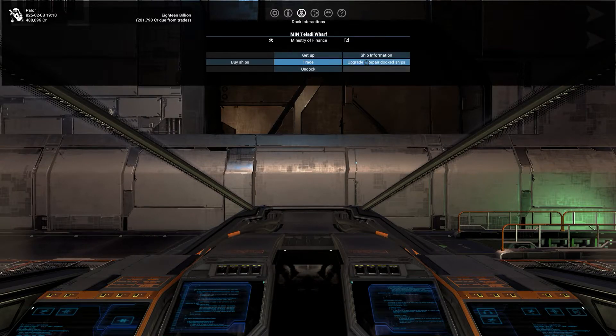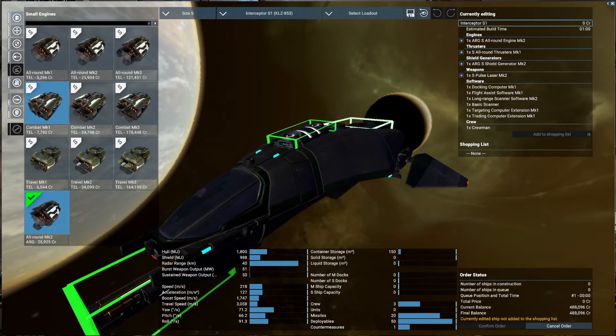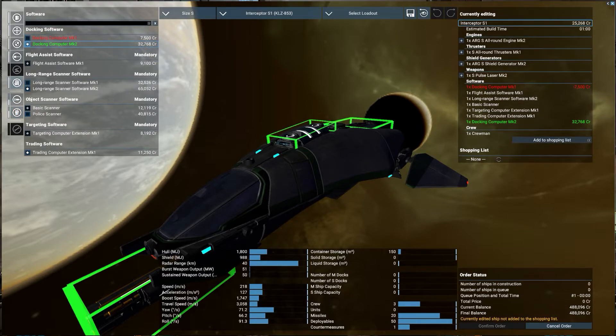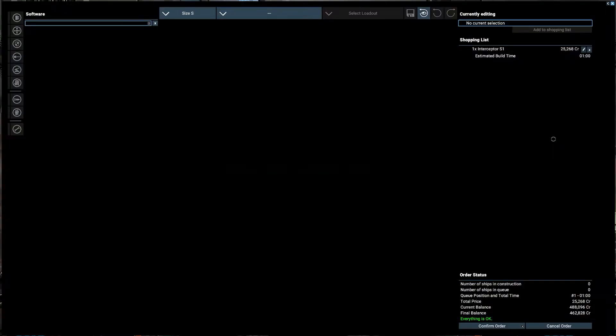It's only 7,000 credits, but realistically by the time the Docking Computer Mark 1 takes over, you just need to hold your decrease elevation button for another three seconds and you're going to land anyway. What we're going to do now is jump over to the Docking Computer Mark 2, which is 32,000–33,000 credits, but we'll add that in and do it again.